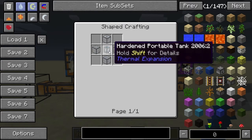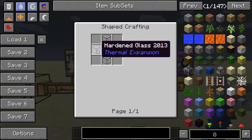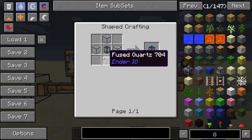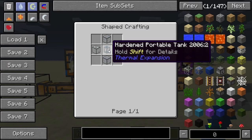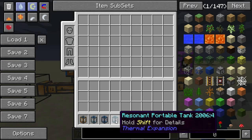Next up is the reinforced portable tank. This one is an upgrade from the hardened portable tank and requires the hardened portable tank in the center surrounded by hardened glass — or an equivalent like fused quartz from Ender IO. So you need four pieces of hardened glass from Thermal Expansion surrounding the hardened portable tank.